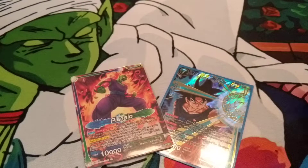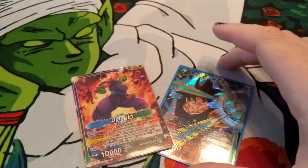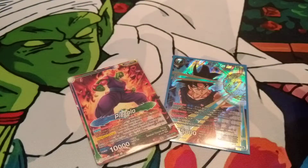Hello everyone, happy Set 9 release day. I'm coming at you with a deck profile using the new Surge Piccolo leader, some new cards from Set 9, and then of course Ultra Instinct Sign Goku. So let's hop right in.